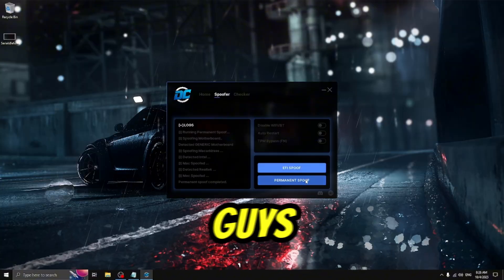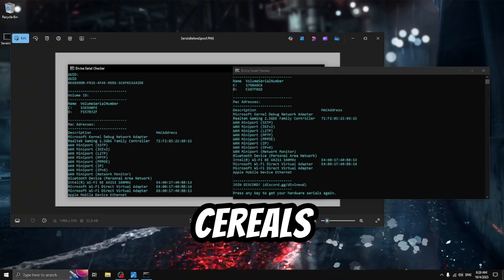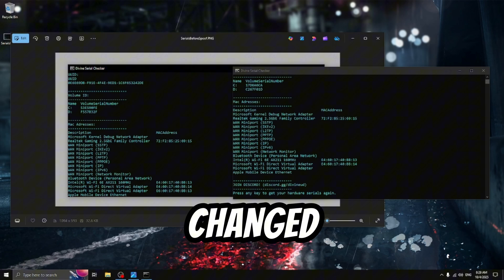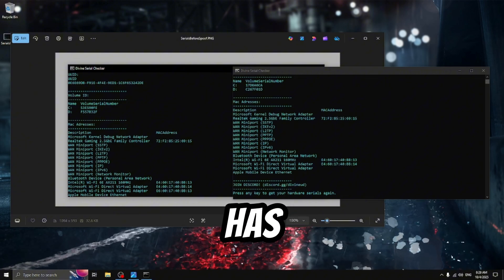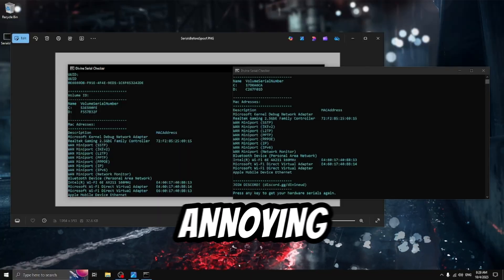Press on the permanent spoof option to begin the hard-ready spoof. Once it's finished spoofing, you can go ahead and compare your serials to your old ones. As you can see on my side-by-side comparison, every serial has changed perfectly and the hard-ready spoof has worked. Now we can go back to playing our favorite games without getting kicked or getting those annoying error codes again.